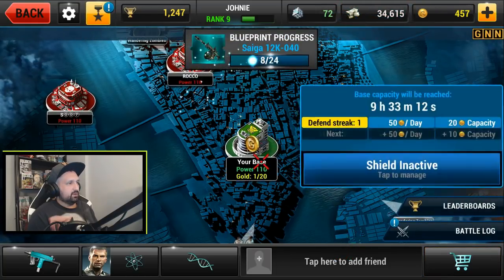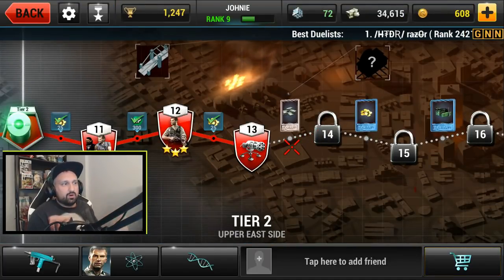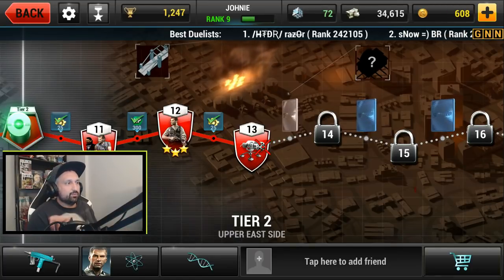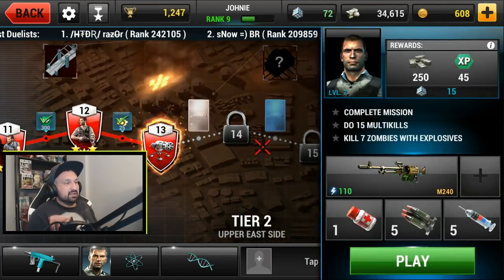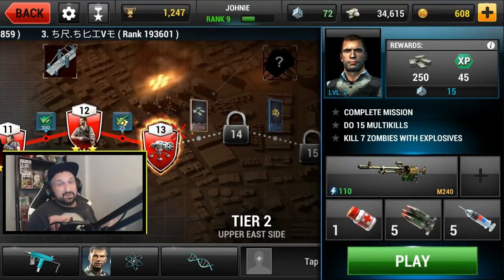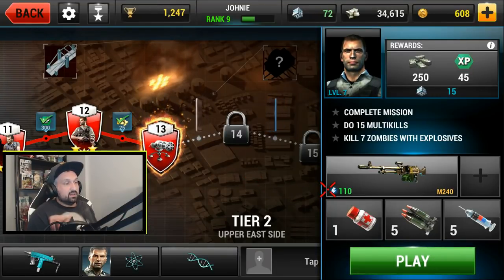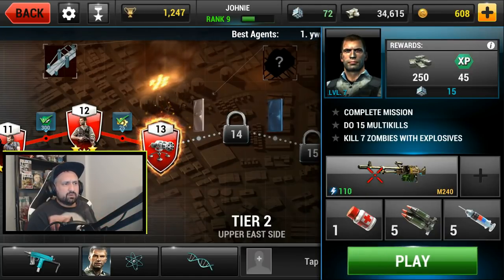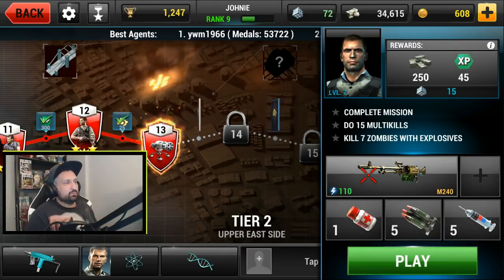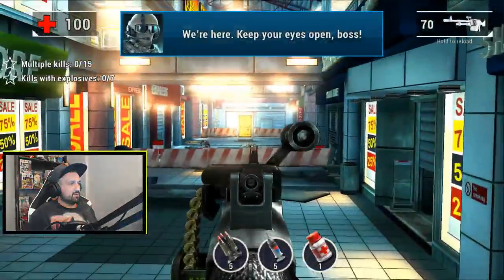Let's go back to the single player campaign. This is mission 13, tier 2 — it's a gatling gun mission. Complete the mission for one star, do 15 multi-kills, and kill 7 zombies with explosives. The multi-kills will come if you focus on killing zombie packs, but explosives I missed last stream on mission 12. Let's get three stars.